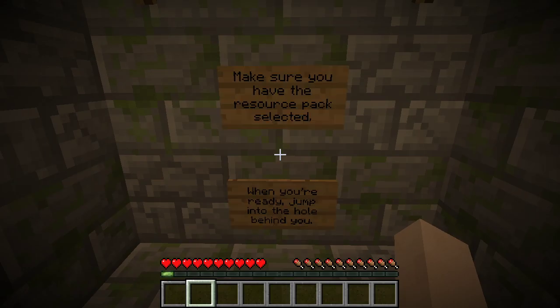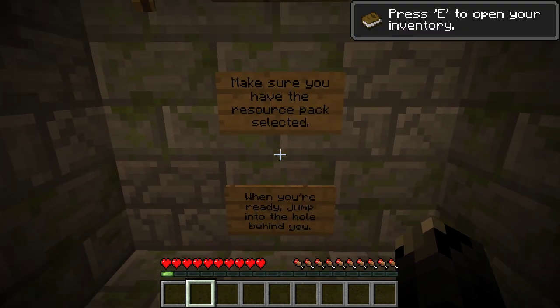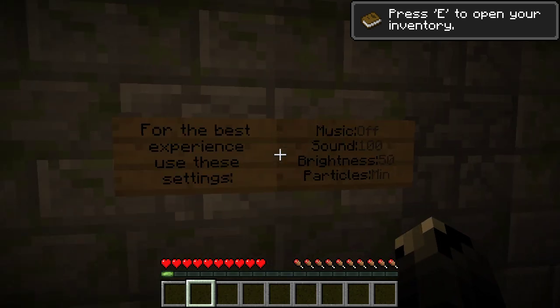I don't know if I need a texture pack. Welcome to Staircase. Make sure you have the resource pack selected. Oh yeah, resource pack - that's the real word for it. When you're ready, jump in the hole behind you. Music.